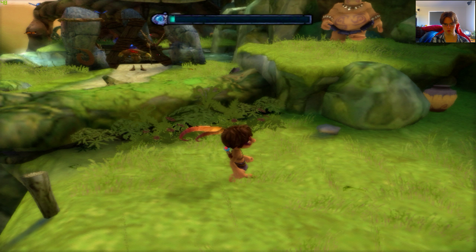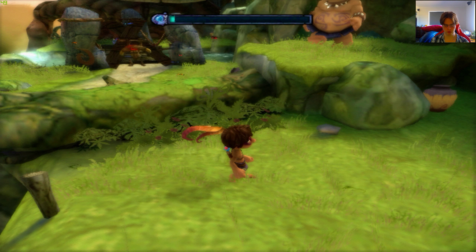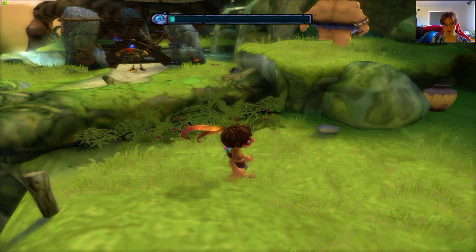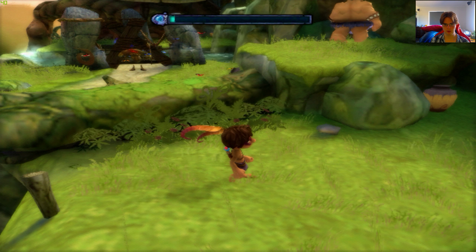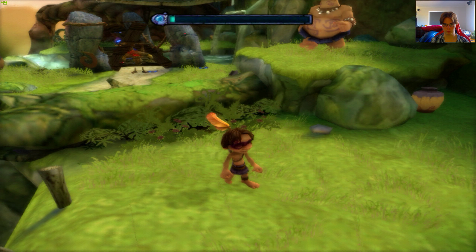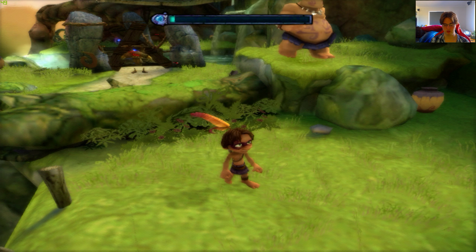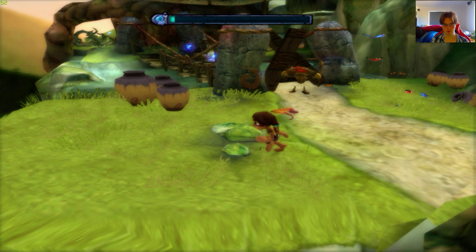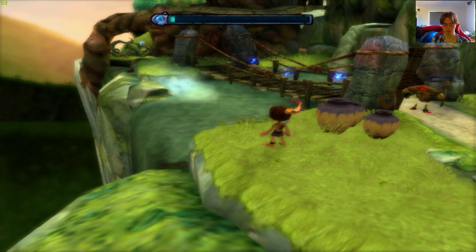Let's have another look at native PS2 vs native 1440p. Going back to native PS2, all of the grass has a lot of shimmering. The lack of pixel density makes the grass very hard to see in detail, and there is a lot of flickering on screen unfortunately. Same with that bridge as well.